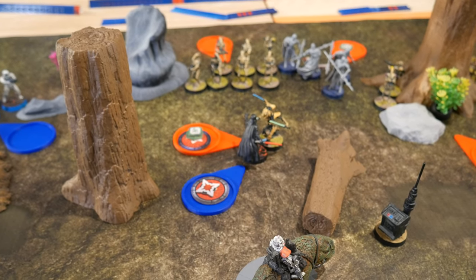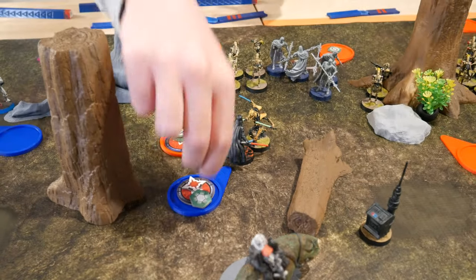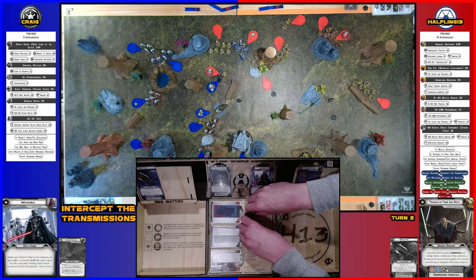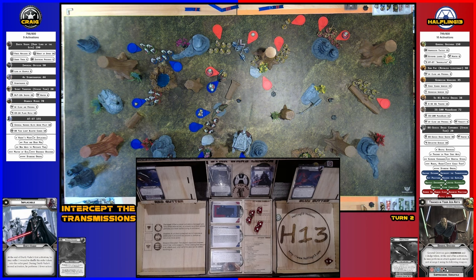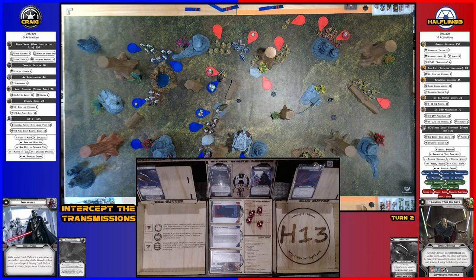Activating Vader — he gets his free dodge and force dodge. He's going to aim and attack Grievous. He has no surges. Keeping the aim for now. Spending a dodge — that gives surge to defend. Rolling seven dice and scoring five hits, with Grievous saving three — Vader deals two damage to Grievous.